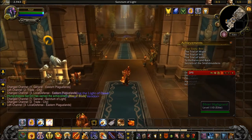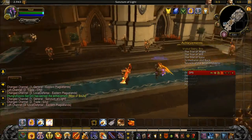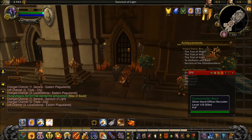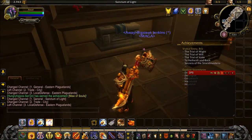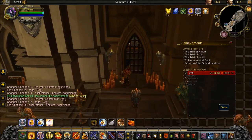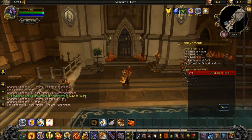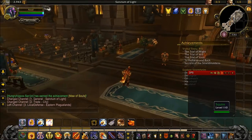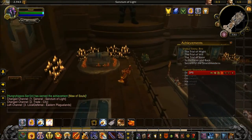Over here is your DPS dummy to test your tanking, DPS, and healing. You also have your Silver Hand officer to recruit your champions. Inside this gate there's an NPC that lets you test your class abilities or upgrade them if you're not max level.